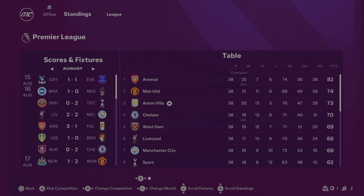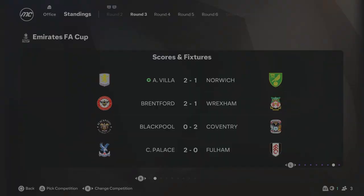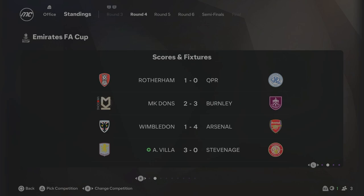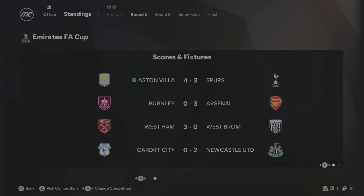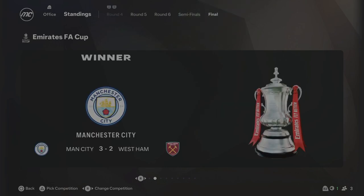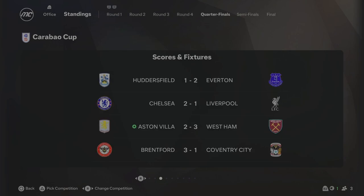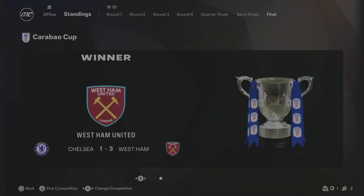At the end of Season 2, Aston Villa finished third — a much improved Premier League season. 73 points, only one point behind Man United in second. Sheffield United, Burnley, and Forest got relegated. Our FA Cup run saw wins against Norwich, Stevenage, Spurs 4-3, and Forest 3-2 away in the quarterfinals. Unfortunately West Ham beat us 4-2 in the semifinals and then went on to win the FA Cup. In the Carabao Cup, we beat Leeds then Man United in the fourth round, but West Ham knocked us out again and won the whole competition.